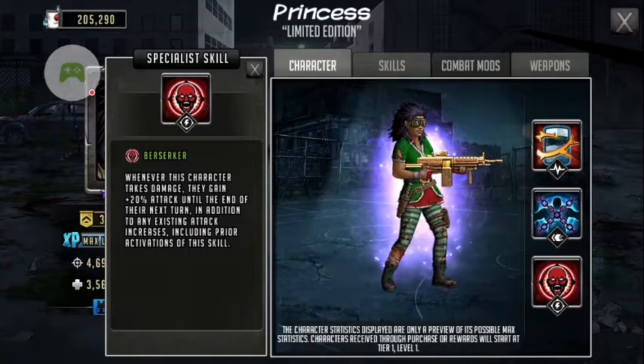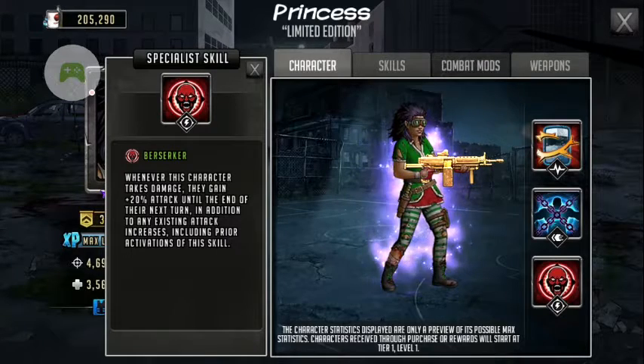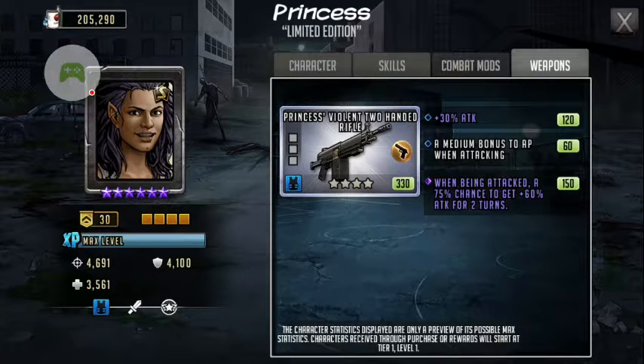In addition to any existing attack increases, including prior activations of this skill. Her weapon is Princess's Violent Two-Handed Rifle: 30% attack, a medium bonus to AP when attacking, and when being attacked, a 75% chance to get plus 60% attack for two turns.